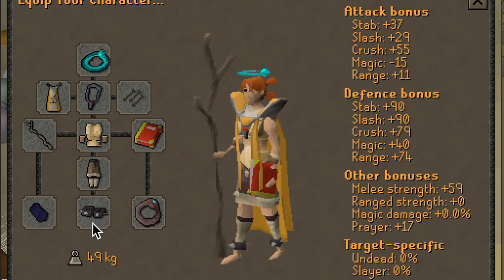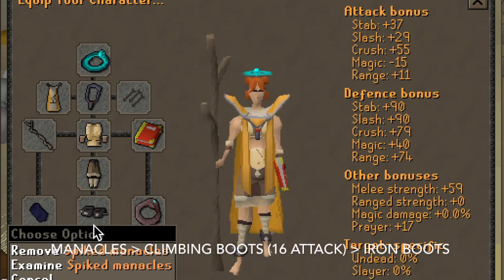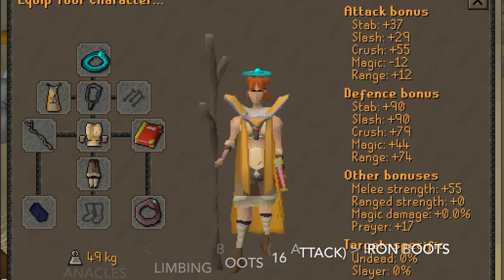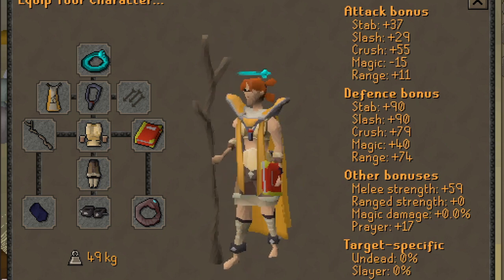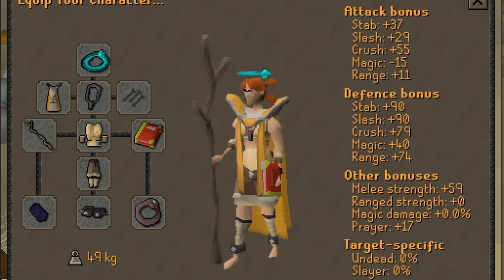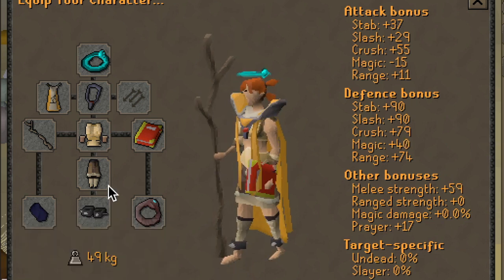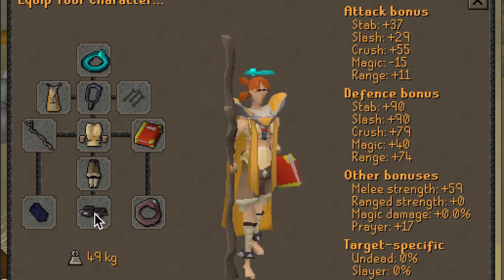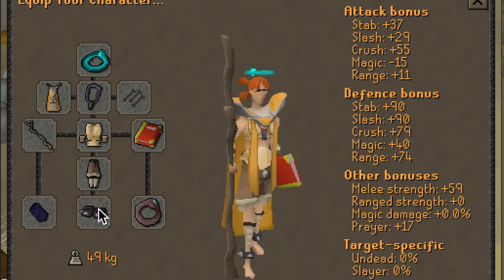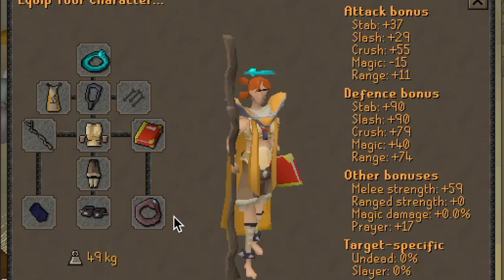The next items are new contenders — the Spiked Manacles, which came out in 2019 as a Clue reward. These actually give plus four strength bonus to your Obby, which makes a considerable difference because plus four strength bonus typically means an extra max hit. So you're going to be training a little bit faster, and these are very affordable, costing right about 1 million gold. Initially when they came out they were like 25 to 30 mil, then they dwindled down to one mil. They're very accessible and the best footwear slot for one defense pures.